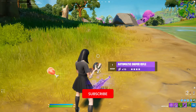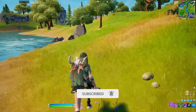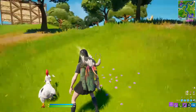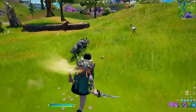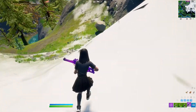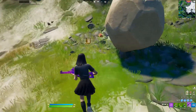Remember when we didn't have to be bothered by animals? Well, now we can craft the Hunter's Cloak for two pieces of meat. Chickens won't run away and wolves will leave you alone. Another update to animals is that there are now crows that glow purple or gold and will drop you either purple or gold loot.